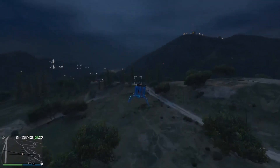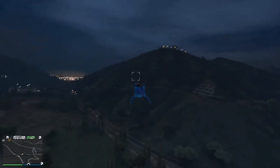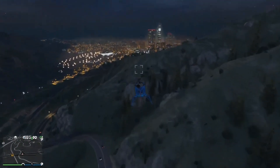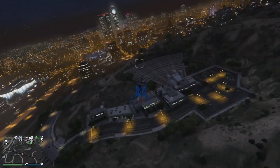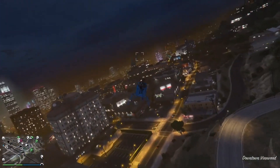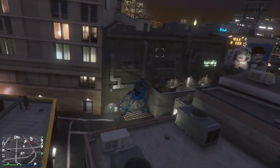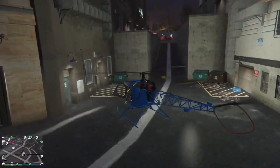So I'm on my way to the motorcycle club - this is where the Faggio, the little bike you bought, comes into play. You're going to hop out and go inside your motorcycle club.